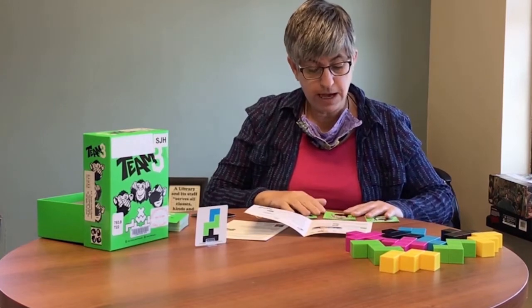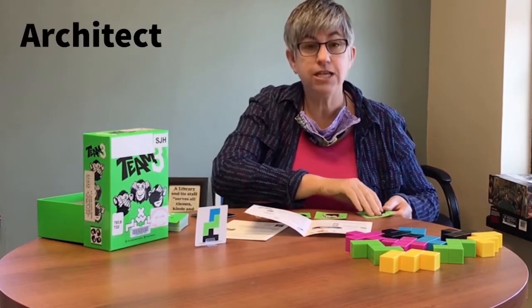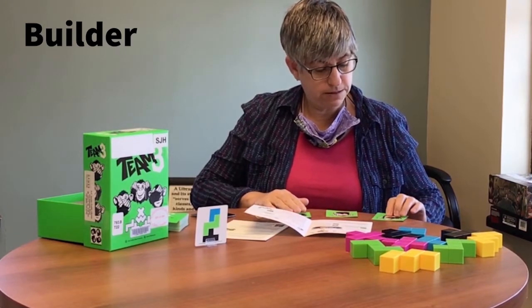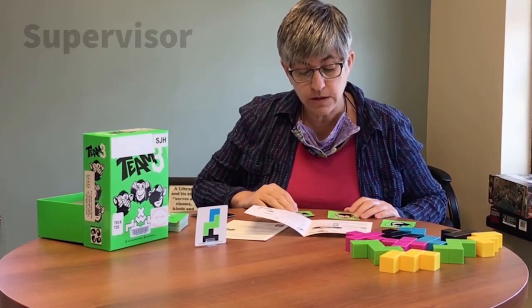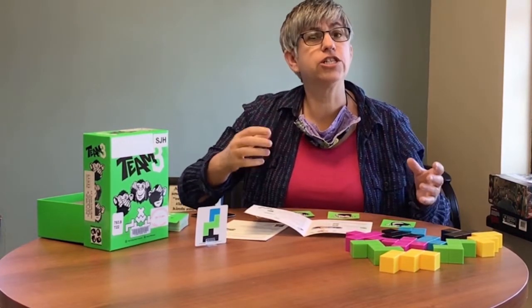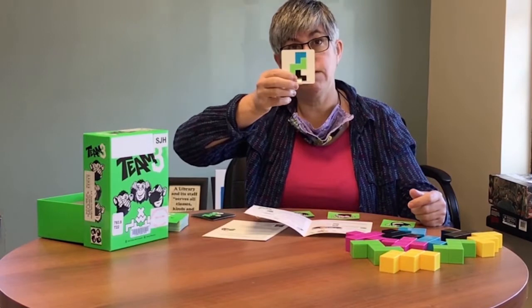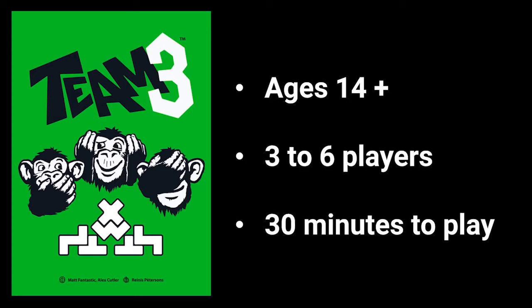Each person has a challenge to overcome in their role. The architect can't speak, the builder can't see, and the supervisor can't hear anything — they have to communicate with gestures. With those limitations in mind, everyone needs to work together to build what's on the card. It's a 14 plus game for three to six players and takes about 30 minutes. Happy building!